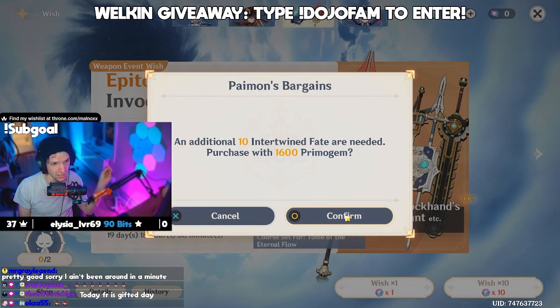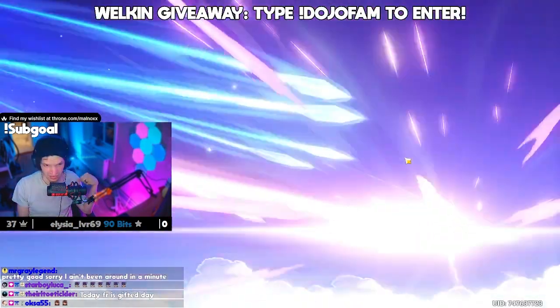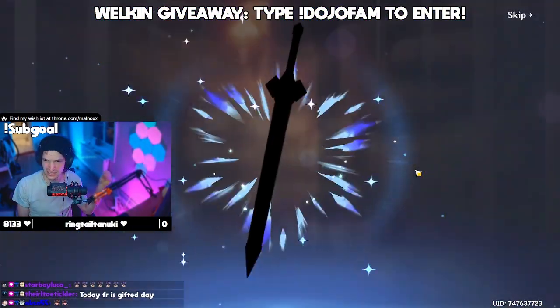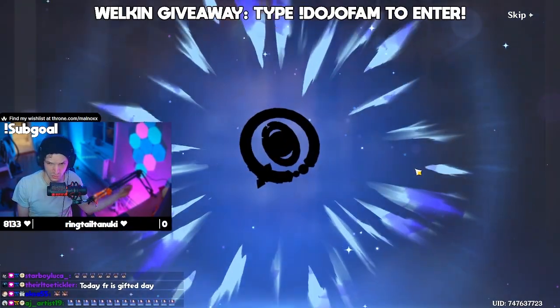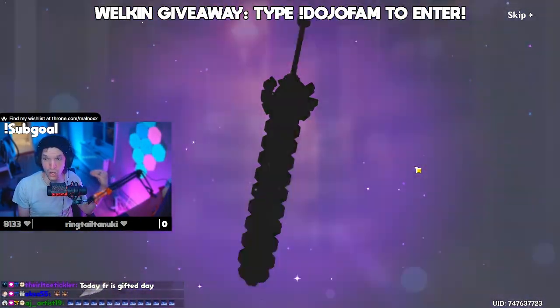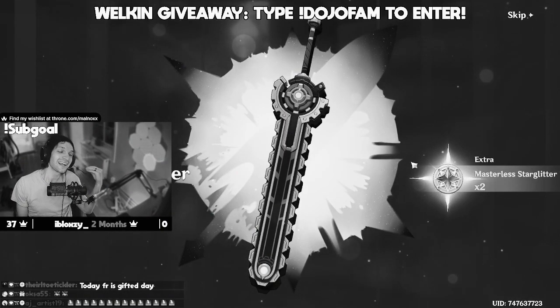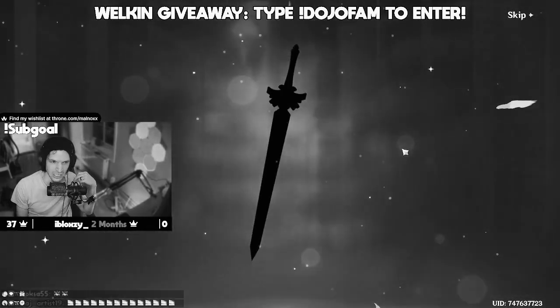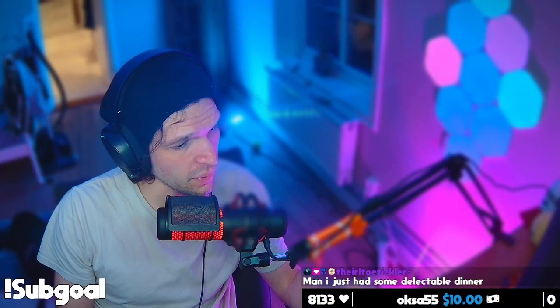1 ten-pull, chat. Let's make it happen. Dockhand's Assistant right here. Come on. That's what we want, that's what Susanoo needs for his Milu. Oh no, we got the HP Claymore — the Portable Power. RIP. Pulling the HP Claymore, Mr. Shockwave.